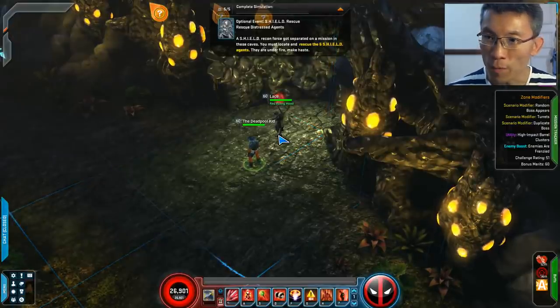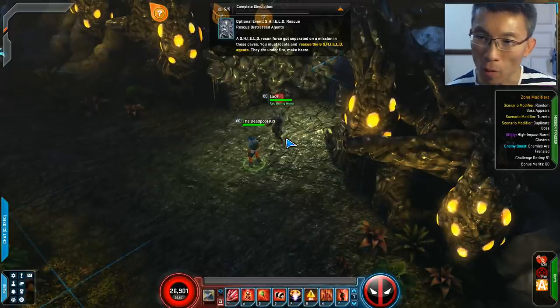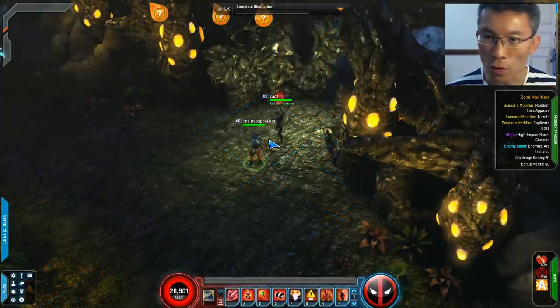Cosmic Danger Room with a rather high challenge rating — 51. Quite a few modifiers that could be quite challenging, including the duplicator boss and random boss. Let's go.